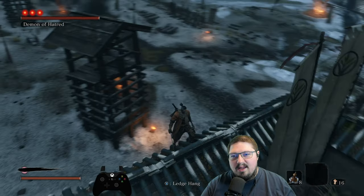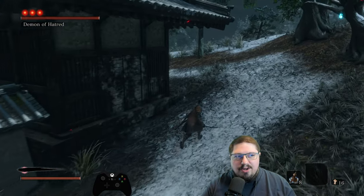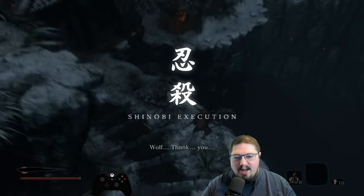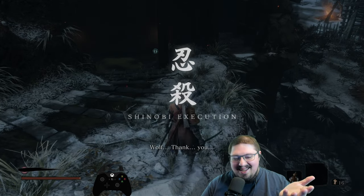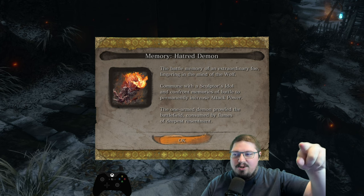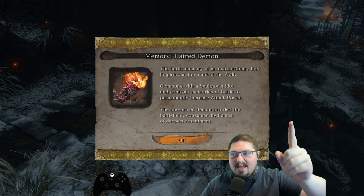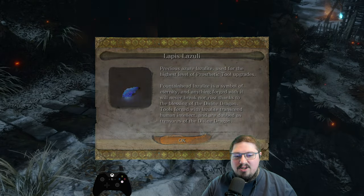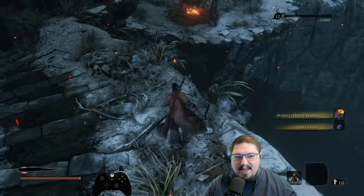If you get it just right, you can hop onto this little area up here. Once you're up here, this is sort of like an out-of-bounds area that you're not really supposed to reach. Once you get on this side of the building, he will jump off of this ledge down into this pit, because he's going to try and make the closest angle to you that he possibly can.